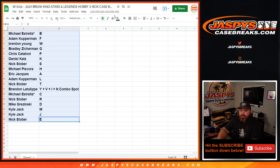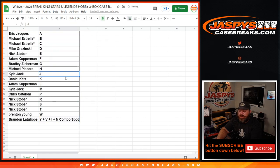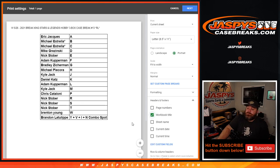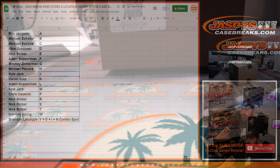That is the randomizer. Quick trade window — not many trades in letter random letter breaks, and especially because there's also no checklist, so it's a blind trade. But trade window is open if anybody has a letter in particular they're trying to get. Trade window going once, going twice, going three times. Cool, so let's see what's in here.